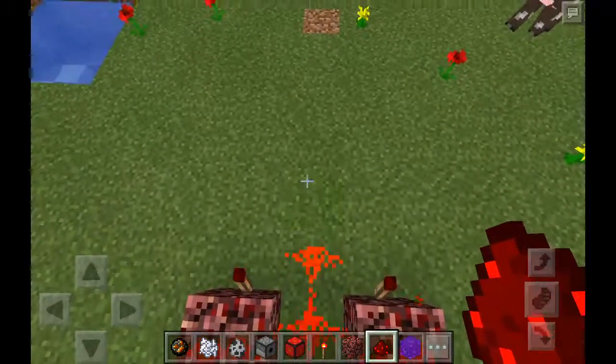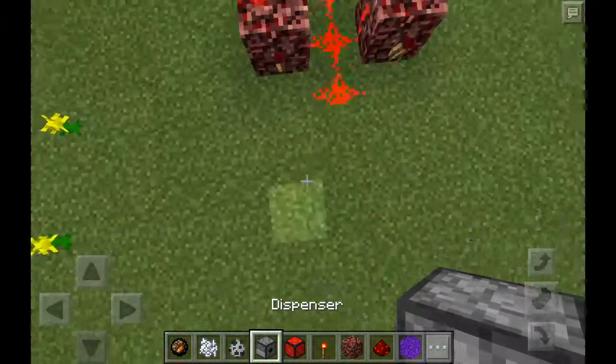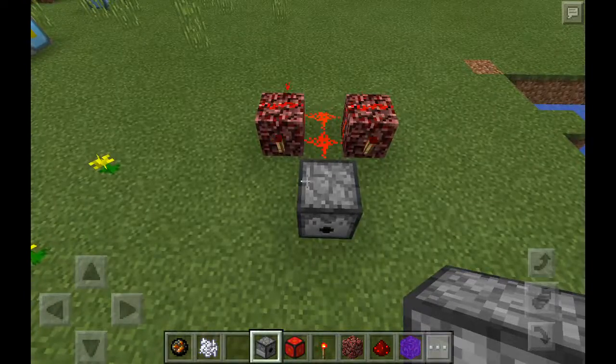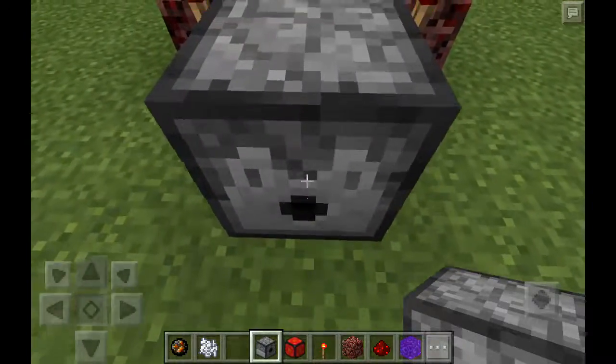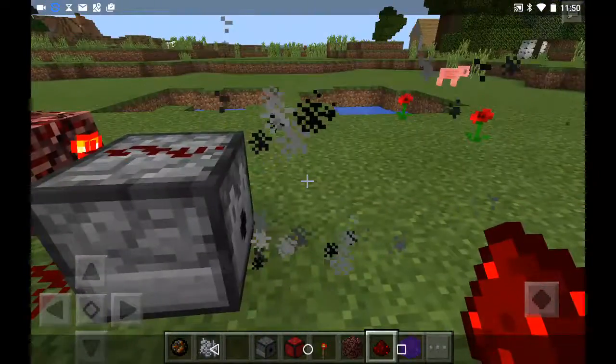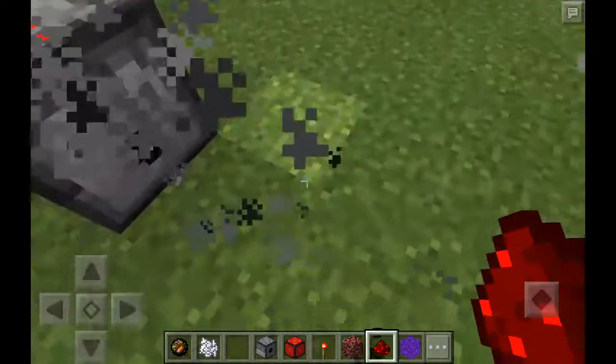Then you do that, get your dispenser, place it there, and place any type of egg you want in. Then you press that on there and it's a smoke machine.